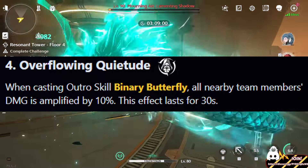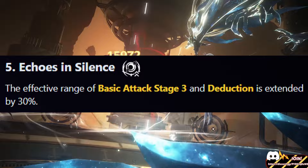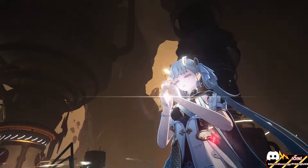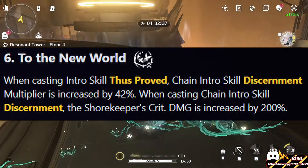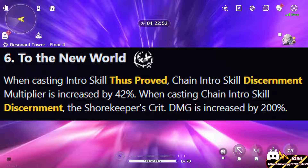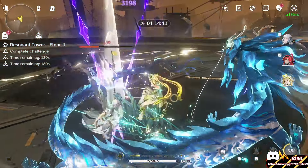Her sequence 4 will make it so whenever you use her outro skill, the entire team gains 10% extra amplified damage, which is a very raw multiplier. But keep in mind it's an S4, so let's be serious here. S5 will make it so the effective range of basic attack stays free and the heavy attack duration is extended by 30% — pretty useful, but it's only quality of life and it's on S5, so I don't recommend getting this either. And for S6, when casting the intro skill 'Discernment,' the chain intro skill multiplier is increased by 42%. Discernment is the HP-scaling version of her intro skill, so it's going to be doing a bunch of damage. It also makes it so whenever you use Discernment, Shorekeeper's crit damage is increased by 200%, and since it's a guaranteed crit, that's very good for her personal damage. But her personal damage really isn't that relevant and you're looking at her for her buffs, so I'm not sure what the purpose of this is.